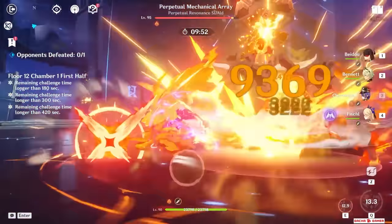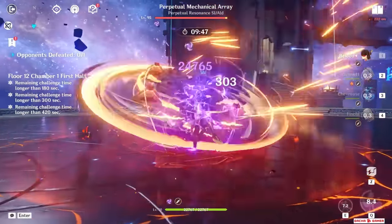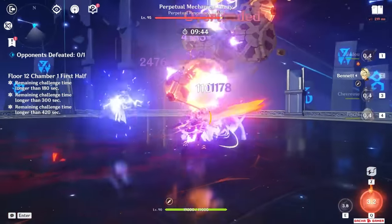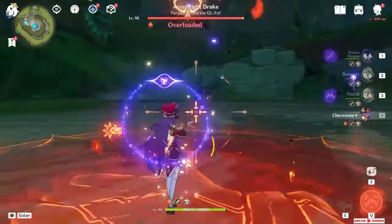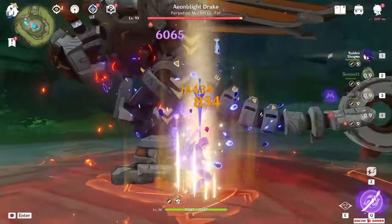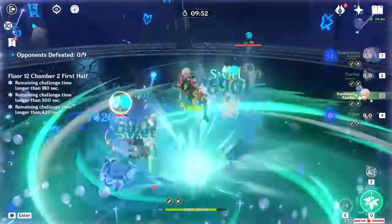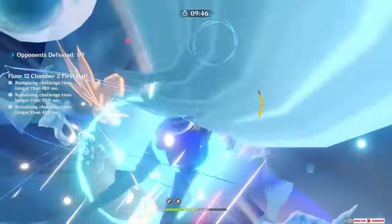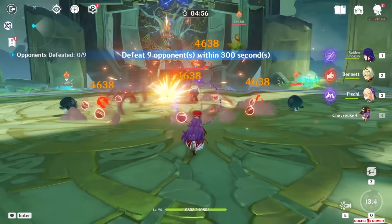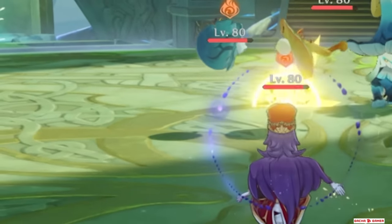This is pretty good for a new 4-star, and the resistance shred from Overloads thanks to Shevress will be applied almost all the time, improving everyone's damage. Her personal damage is really weak in the healer build, and Kazuha is also a beast against multiple enemies with insane grouping. Shevress does have some grouping — when she uses her burst it drops bomblets and pushes enemies inwards, which isn't amazing but can be useful at times.